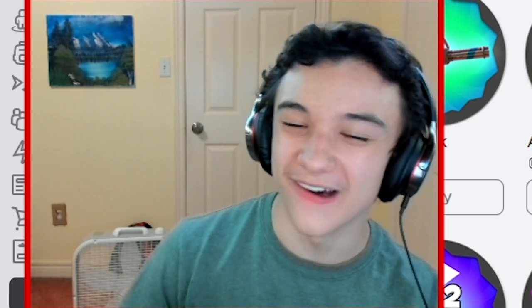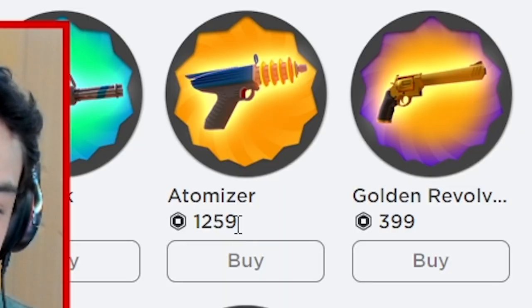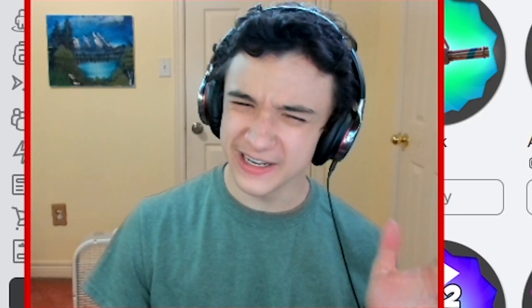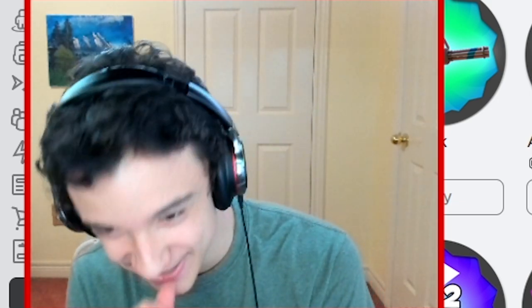So I just left the game and I found the guns I was getting with the hacks. The Golden Revolver was 400 Robux, which is about $5 in real life. Then the Atomizer is 1,200 Robux, which is like $14 or $15. And the Mini Shark was 4,000 Robux. I got all of that for free — I did the math and that is $70 of Robux that I just got for free using it in-game.